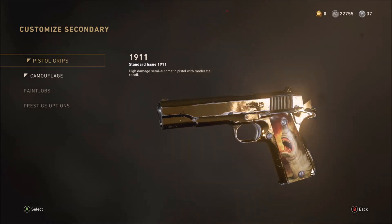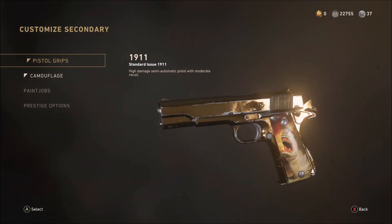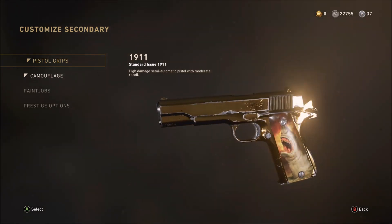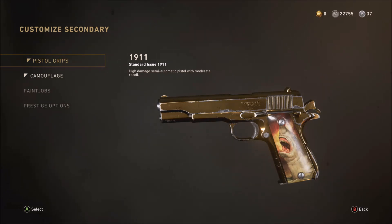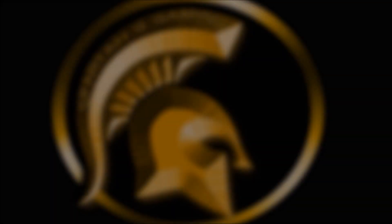And there you go — that's the gold camo for the 1911! Hope you enjoyed the video. If you did, please leave a like and subscribe. I'm now going to work on the last pistol to get it to diamond, and then the chrome camo — I've got all World War II weapons at diamond so far. Thanks for watching, see you in the next video!